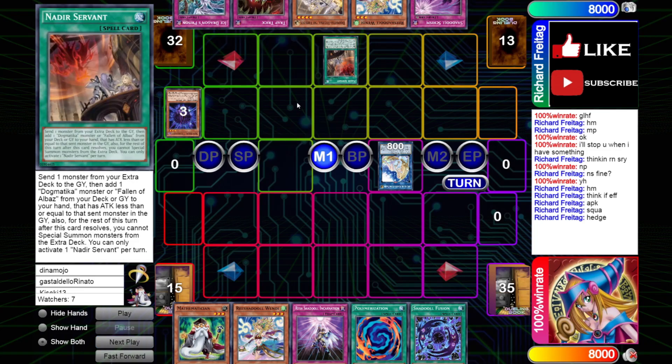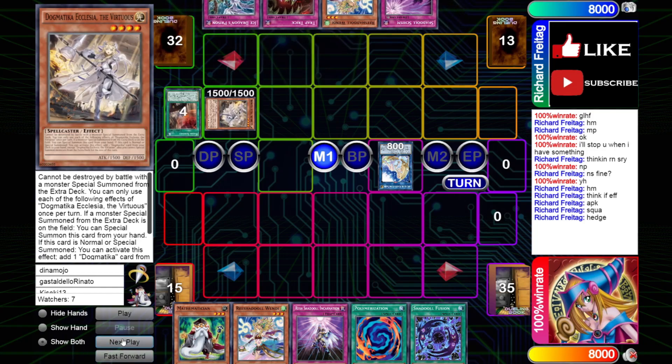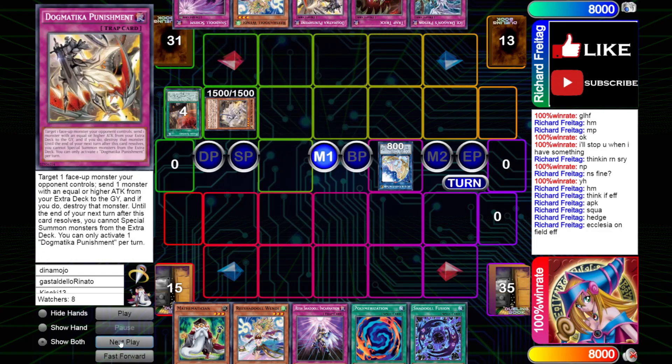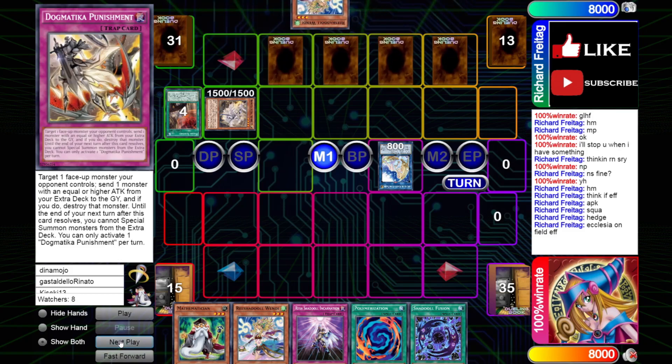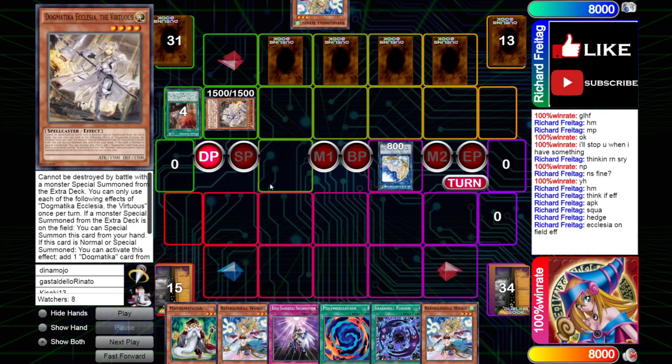That was an interesting play on his part — he chose to play around Droll by not using the Ecclesia on the normal summon, which is fair. Then our opponent summons the Ecclesia, Ecclesia effect adds Punishment. We're just going to set 4 and pass. So we're staring down IDP, Trap Trick, Dogmatica Punishment, Schism, and yeah.